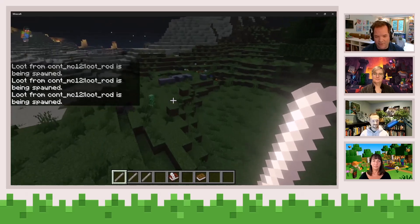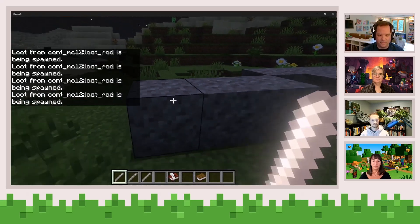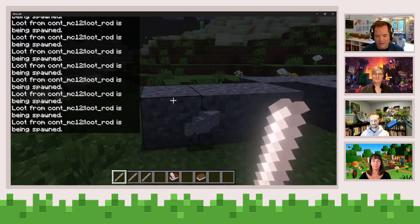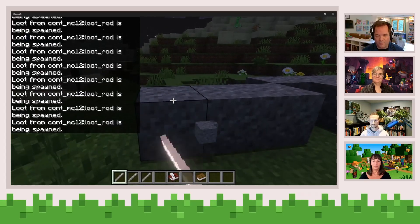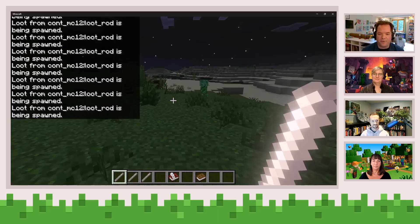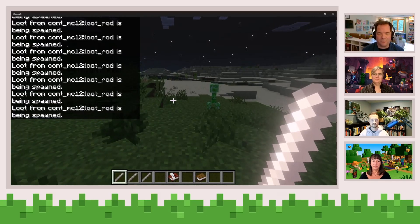There is some gravel over here — when I use this, occasionally you'll get some coal or charcoal, and you'll get some gravel blocks. This is just a very quick example of using the loot rod to unlock all the power you see inside of loot tables.